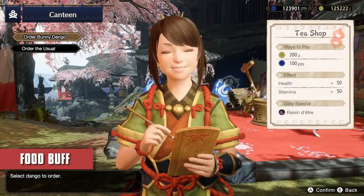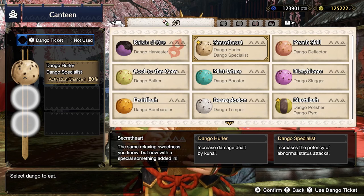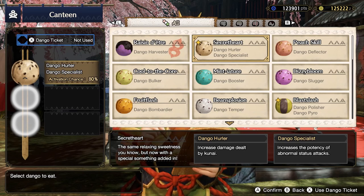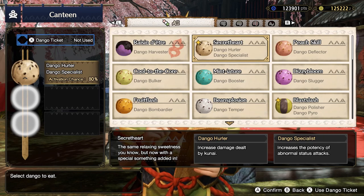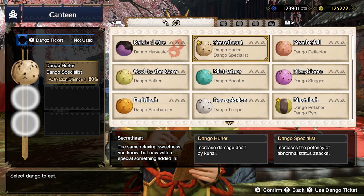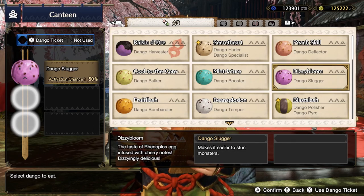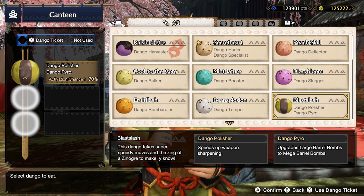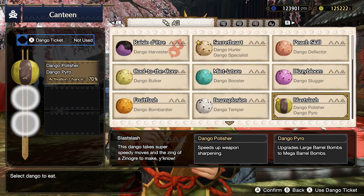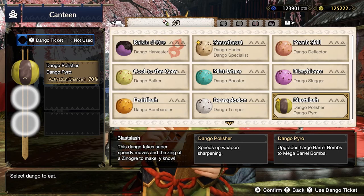When it comes to the food buff, I always go for the dango specialist because it increases the potency of your abnormal status attacks, making it easier to apply status effects such as paralyze onto the monster. I also go for the dango slugger so that it's easier to use your stickies to stun the monster. And the dango pyro — by just placing down a large barrel bomb, it automatically upgrades it to a mega barrel bomb, increasing your damage to a sleeping monster.